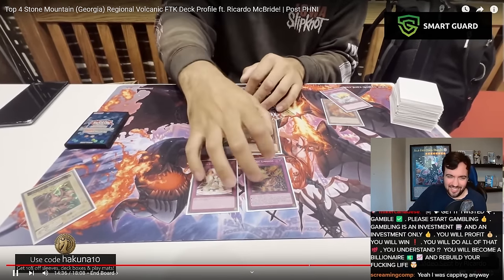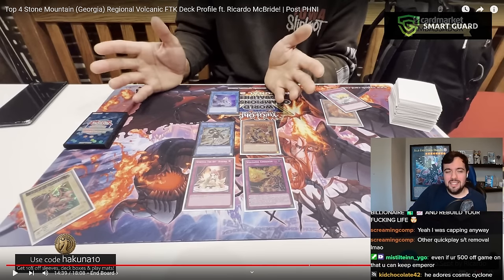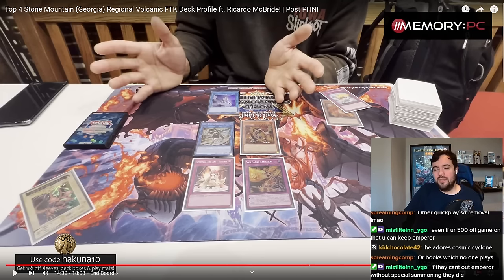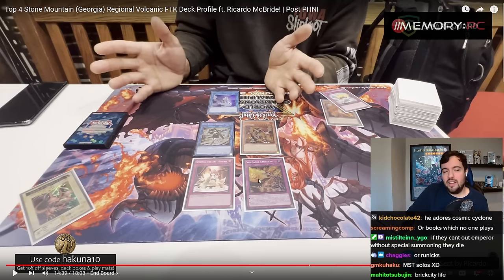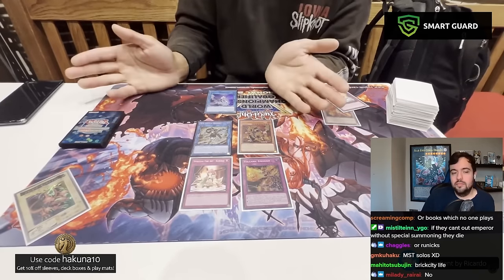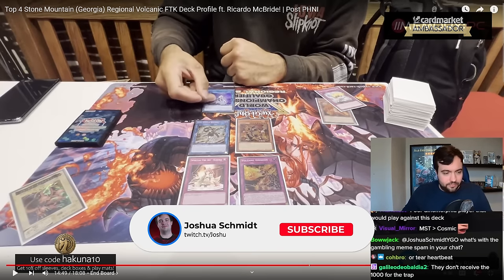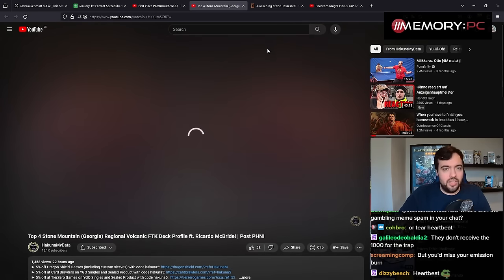Alongside this, to play around Nib input and other quick-play removal like MST or Book of Moon — if they flip Book, it would prevent the Emission damage. But they do technically still get a turn despite it being an FTK, so when you go to the end phase and they Nib — I get it, I get it. Cool. Another interesting deck profile.